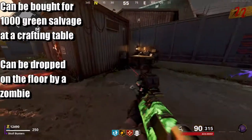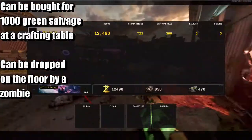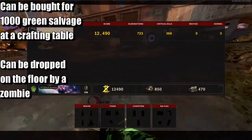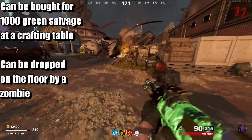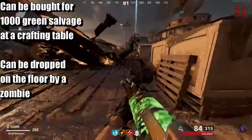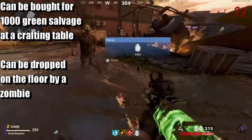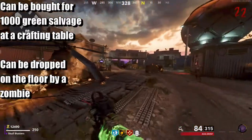For reference, to purchase monkey bombs all you need to do is come to a crafting table — it's a thousand green scrap. It's the cheapest one and it's the green scrap. Also, enemies drop it too, like they are dropping other equipment right here and right now.